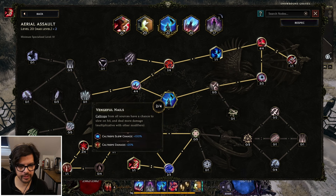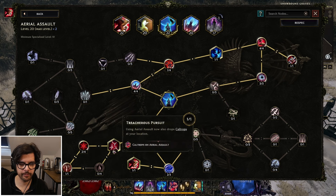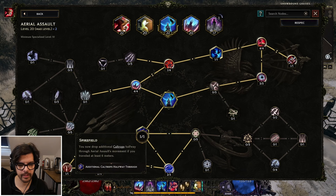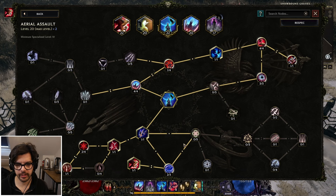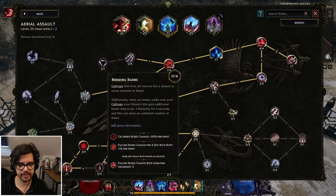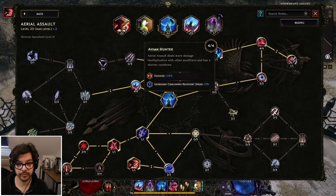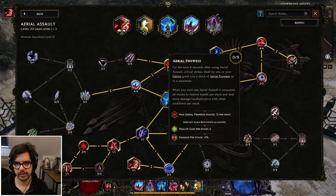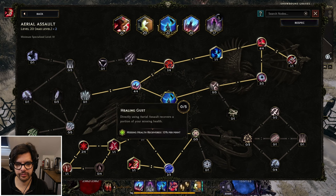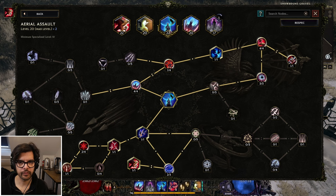I have the caltrop stuff mainly so it helps with the swoop, can slow things down behind you, and it's utility. You can also go health recovery if you want. This node here is pretty strong but it's better when you have more crits. I find caltrops makes me faster because it generates more hits for the Skyward Swoop and gives more consistent damage with cooldown recovery. There is a variation we'll talk about at the end where you use Healing Gust and turn it into ward, but that's an end-game or advanced build.